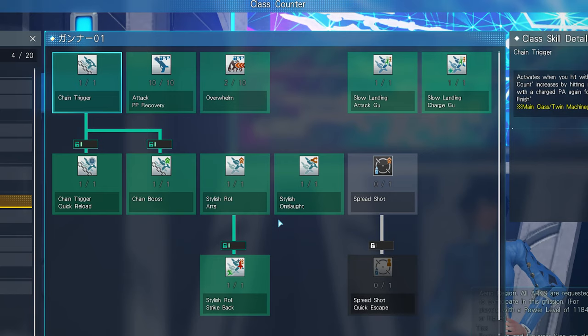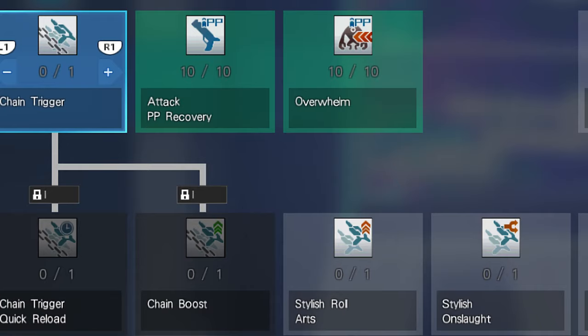Since people asked about skill trees in the Force video, here's what a Gunner main tree looks like. You take Chain Trigger and all the twin machine gun skills, ten points into Attack PP Recovery, and then the last two into Overwhelm. And here's one if you just want to use Gunner as a subclass.